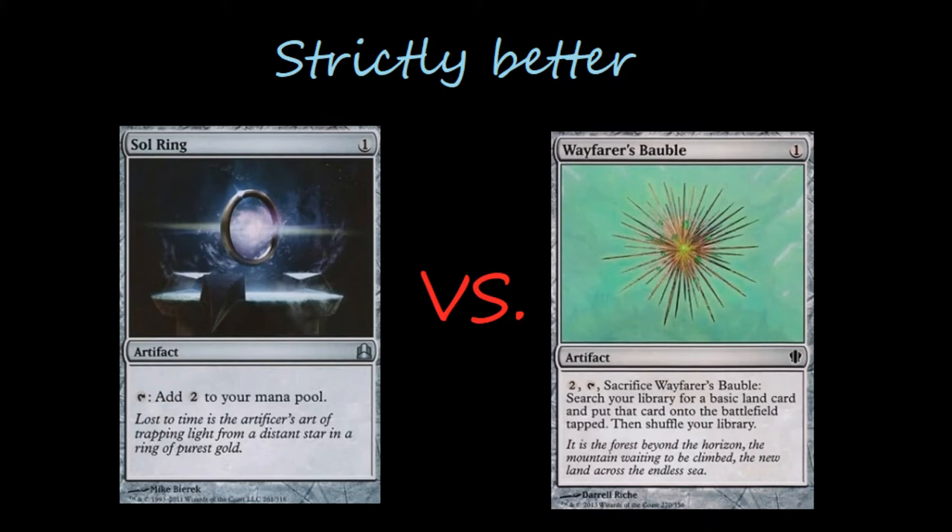Now I think there are a few people who would say that there is no comparison to Sol Ring whatsoever. But I think Wayfarer's Bauble is probably pretty close to a good comparison as far as a card that rivals its playability in decks. Sol Ring — just one mana to add two mana — is just so powerful and so strong. But not every deck wants it. I think if you're an Artifacts deck, Sol Ring goes up because if you have affinity for different things then it counts toward your Artifacts count.